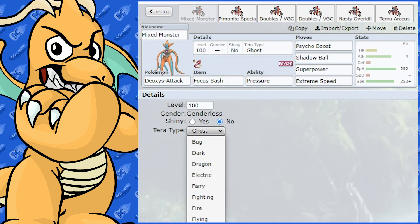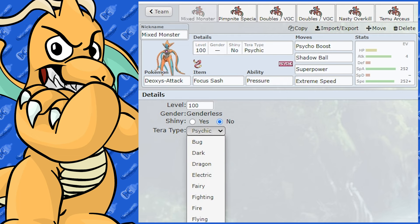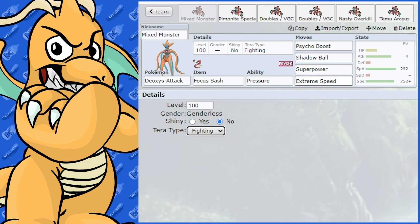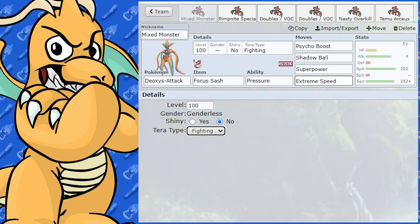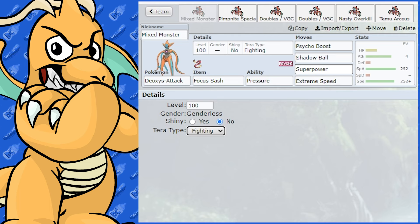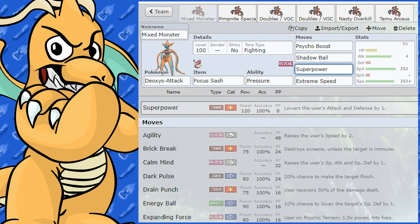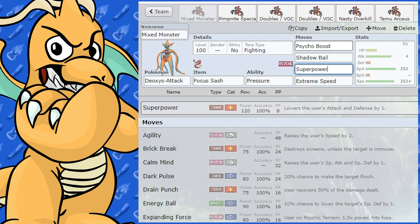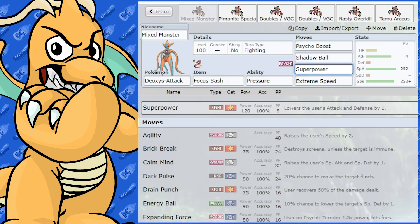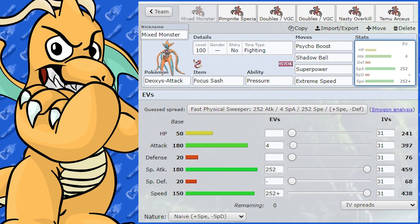You can also run Psychic Tera type to increase the power of your Psycho Boost even more. Fighting is also pretty good as a Tera type — if a Steel type or Dark type comes in, you can punish them even further, or take something like Kingambit by surprise with a Fighting move. On this glass cannon set you really want to be using very high base power moves to get the most out of it. That's how you use Deoxys Attack — don't swap it into anything, and if you use it wisely you're going to get the most out of it.